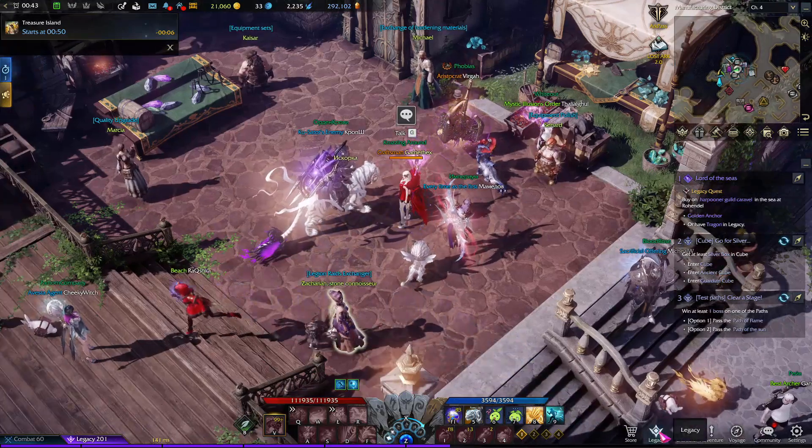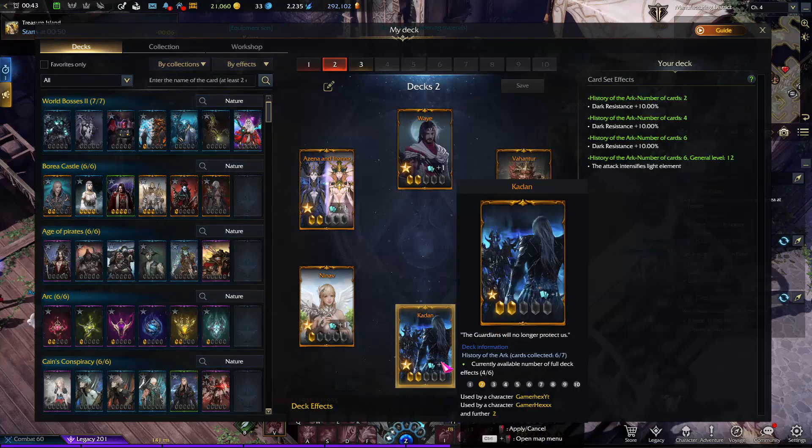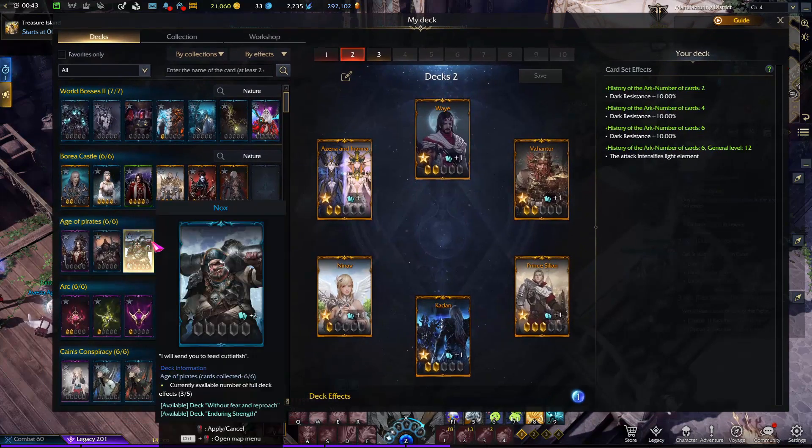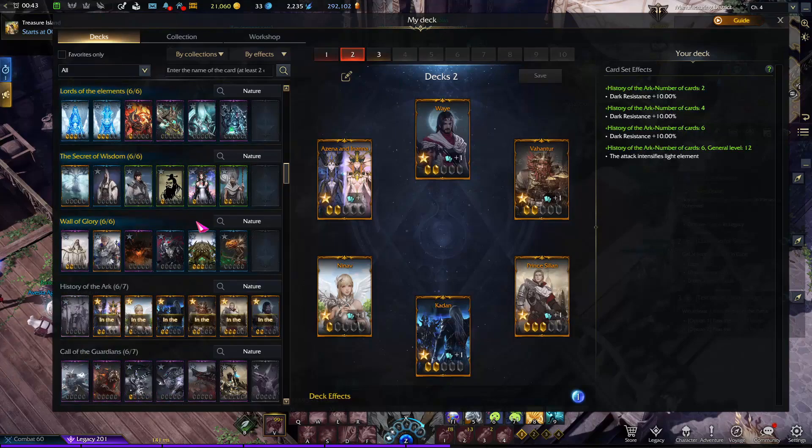To access the cards, press on Legacy then press on Card Collections. Once you open these, you will see that I have most of the cards already.